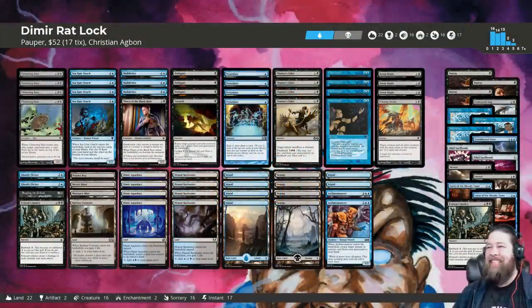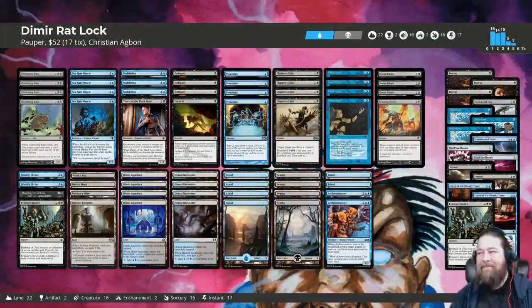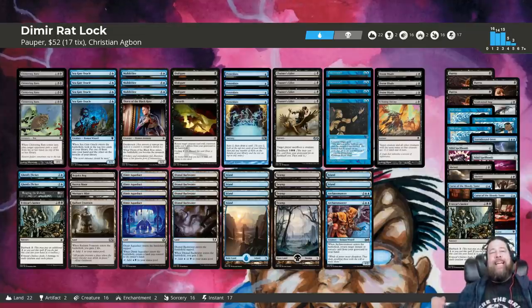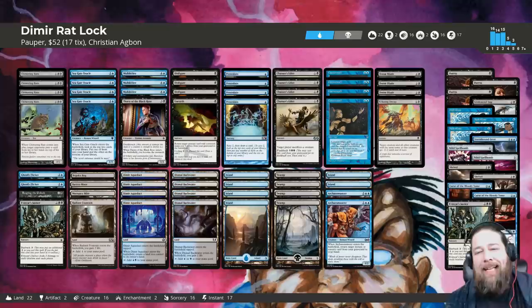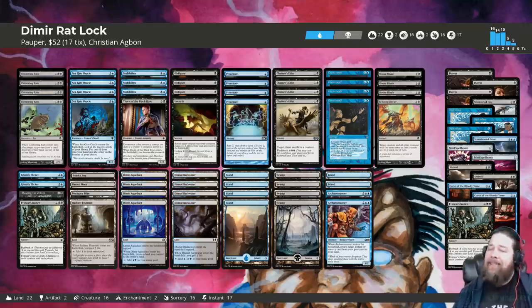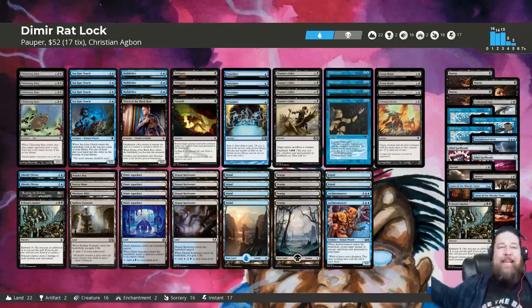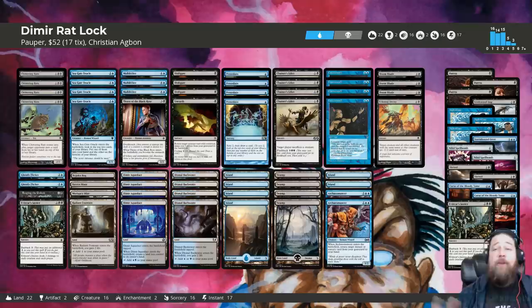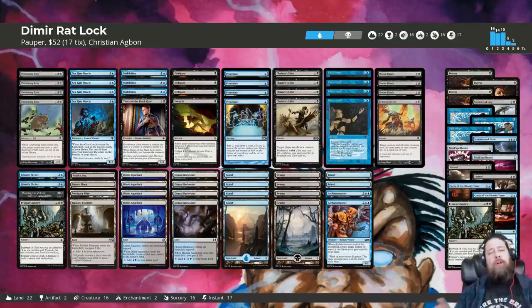Hello everyone, it's Seth, probably better known as Saffron Olive, and it's time for another edition of Playing Pauper. It's been a while, but last week we had a deck tech featuring Demir Ratlock, and the deck looks like the kind of deck I would enjoy playing. So Playing Pauper this week with Demir Ratlock, and we're going to do a super quick two-minute refresher deck tech. If you want a fuller breakdown, make sure to check out the Insta Deck Tech, but we'll hit the important points here.